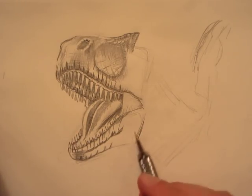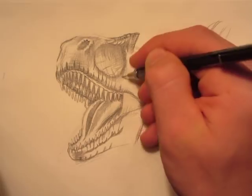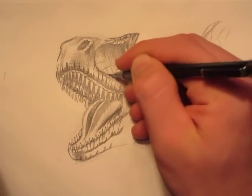For part two we're gonna be doing the bottom jaw, putting the eye, neck, and possibly a little bit of Claire here. But yeah, let's just — this drawing is pretty much done.